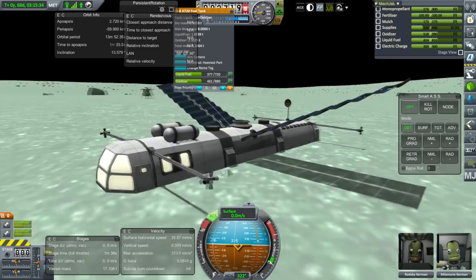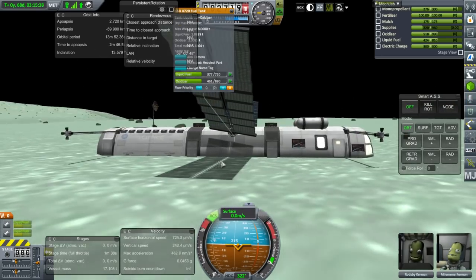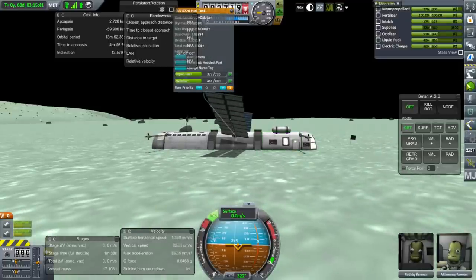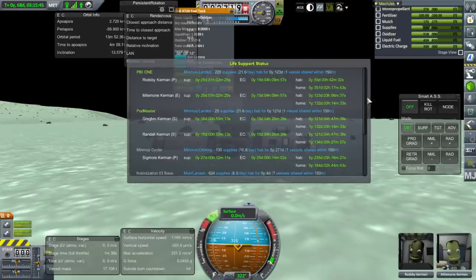Set the base down properly instead of floating above on its landing gears. Rodsby's in here. Now Rodsby, why did you decide to stop working? That was confusing. Rodsby only has 55 days of habitability. Lemony, who just joined Rodsby, has 123. Still, supplies are an issue.